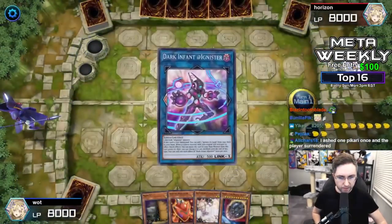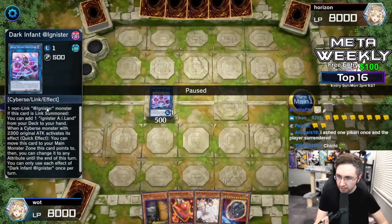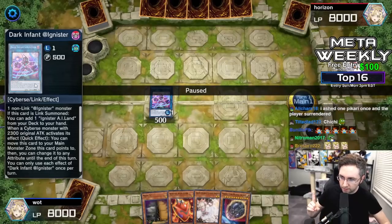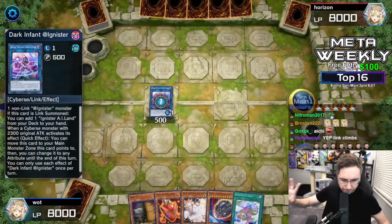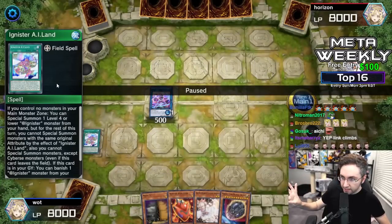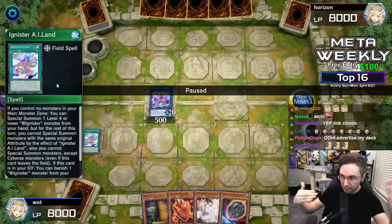You're going to link off into Dark Infant. This is a one-card link, just one card. The craziest thing about link summoning is these one-link monsters that make decks more consistent. Dark Infant will search for the field spell, and the field spell is why you can do this whole combo: the I-Land. I-Land is not once per turn.